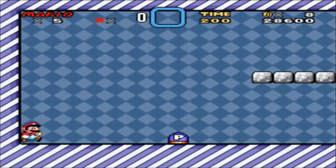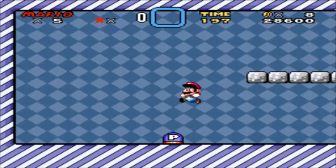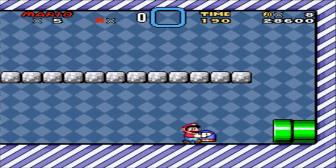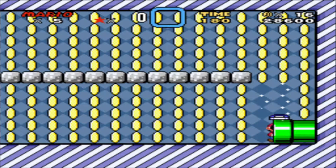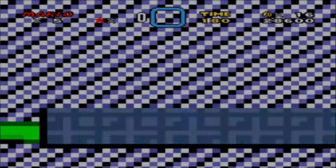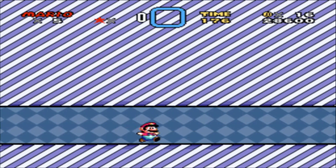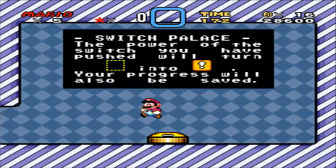Yellow Switch Palace! Alright, let's go. I can grab this. No! Why did I do that? No! I got like two coins! Switch Palace — the power of the switch you have pushed will turn blank into that. Your progress will be saved. Alright.